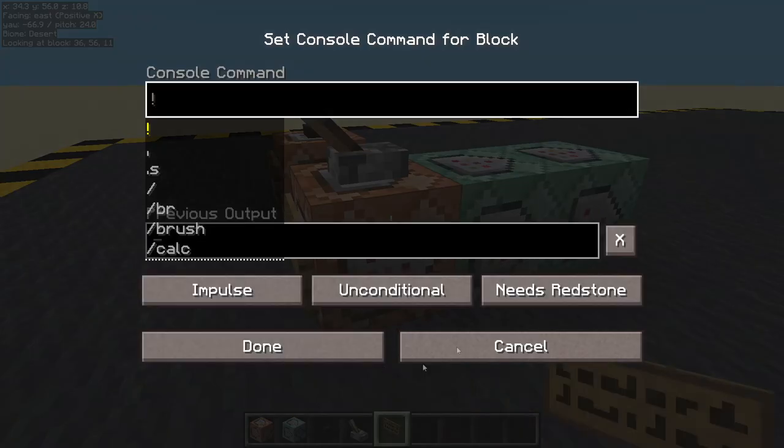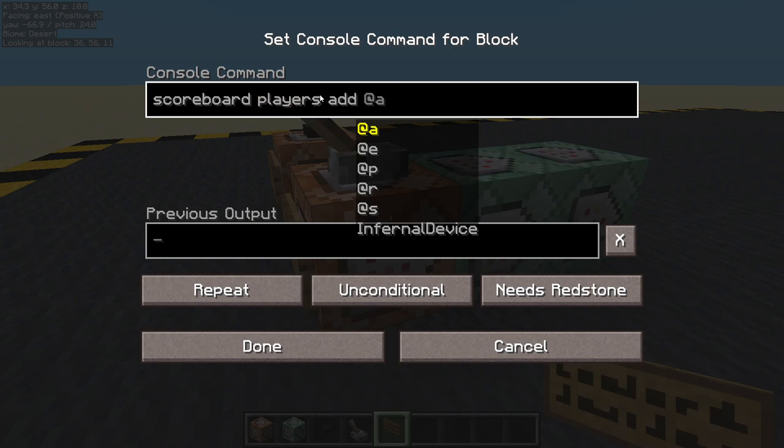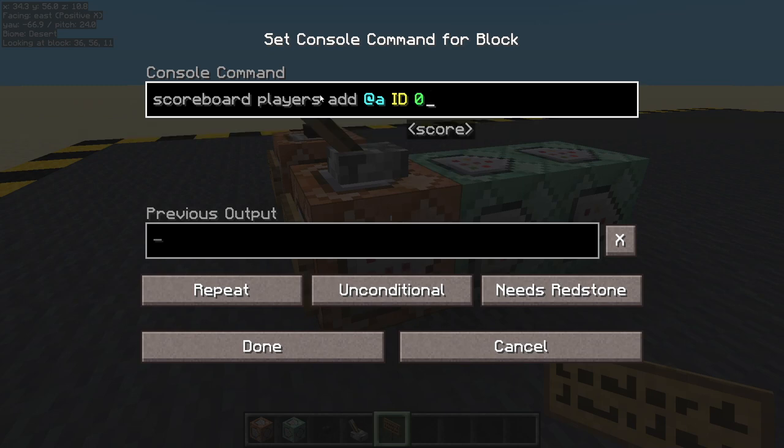In the first one, it needs redstone — yeah, because I've got a lever — and we are going to do scoreboard players add for all players their ID, and we're going to add naught, or zero if you prefer. That means everyone's going to have at least a score of naught, so if they log in and they haven't got a score, now they have naught. If they already had a score of one, well it's going to stay one because we're only adding naught.